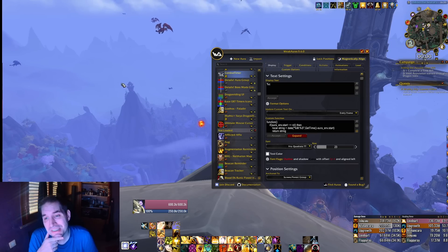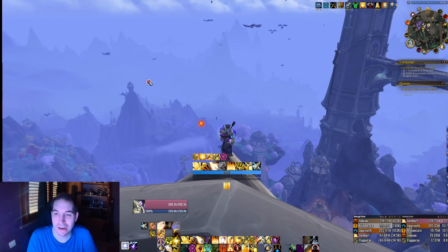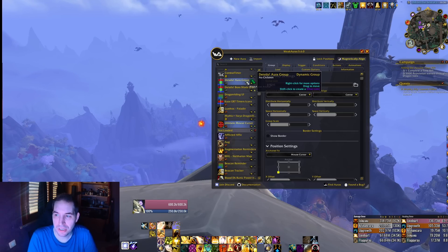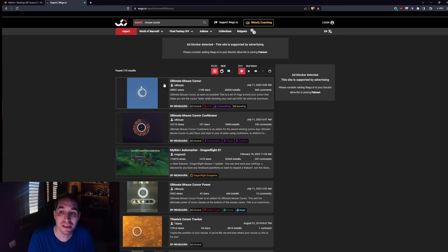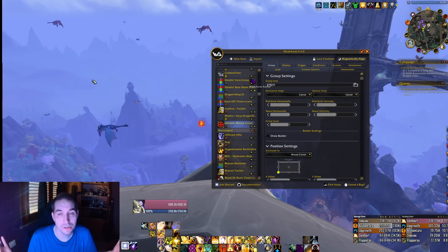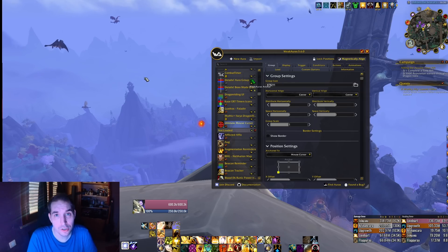Another thing asked of me multiple times is the mouse cursor - this circle and cross over the mouse cursor. You can find multiple versions by going to wago.io. You can find the ultimate mouse cursor with circles for your cast time, global cooldown, etc. You can modify the colors. This helps you not lose your mouse cursor when you're pulling 15 mobs. It's more helpful in Mythic Plus than in raid, since raid isn't as cluttered unless you're stacked on a boss.